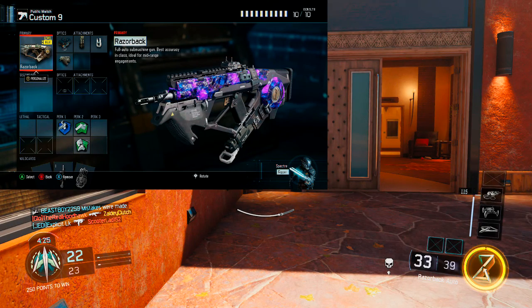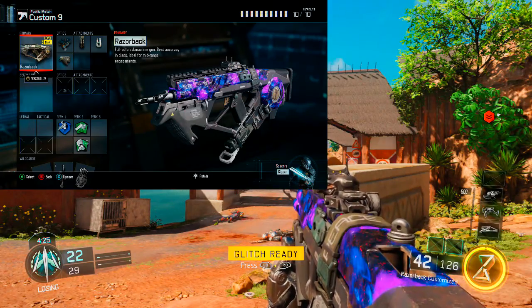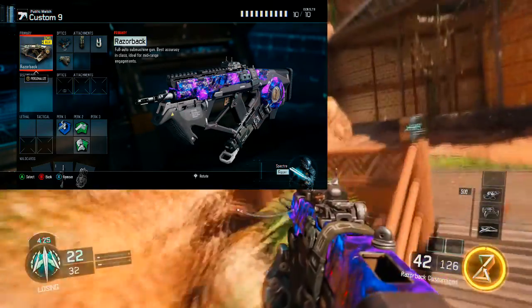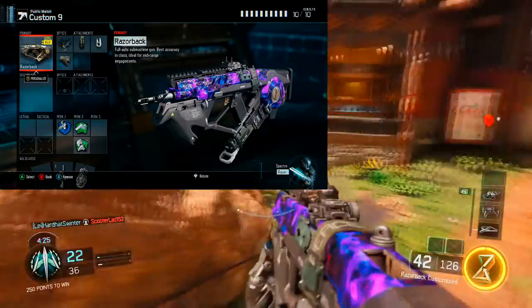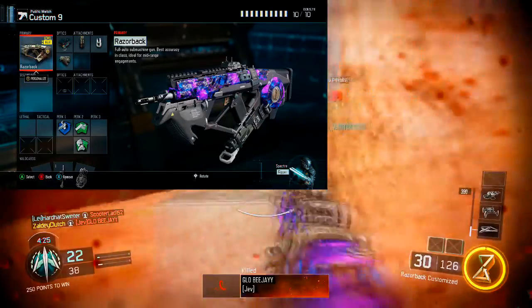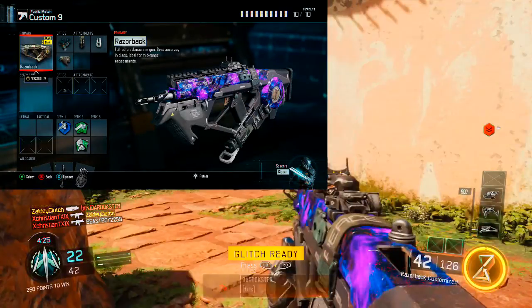Next you're going to want to throw on Extended Mags because I don't feel like this gun has a big enough clip size for how it's used. Then we're also going to run Fast Mags, because Extended Mags and Fast Mags is a really good combination — you have more ammo and you can reload faster. This gun is a really good rushing weapon, so those just work out perfectly.